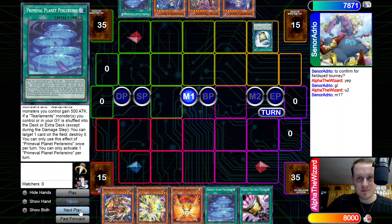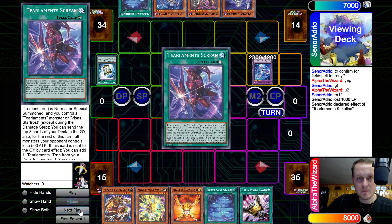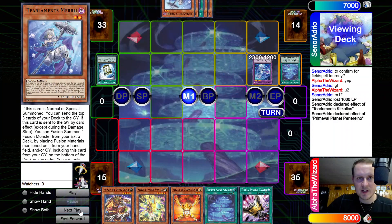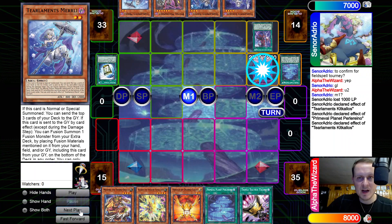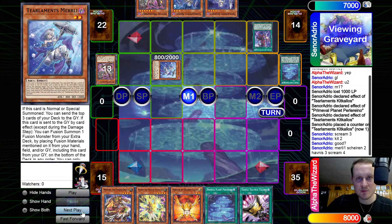Main phase one, he's gonna start off with the Instant Fusion. He's gonna make Kit, go Kit effect, add Scream. Setting up a Planet play as well, planning to get Merrily. And then activate Scream, Kit effect — so he's trying to mill eleven here. Get two. There's no reason to waste Orange Light here, to be honest. We can use it in a much more impactful place.